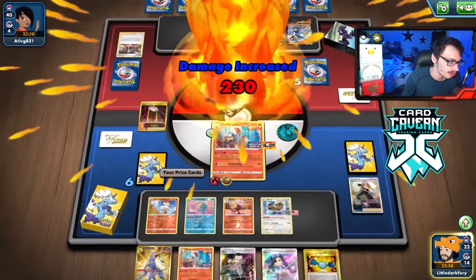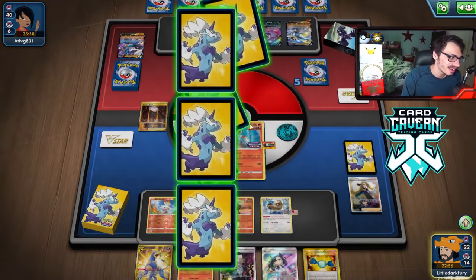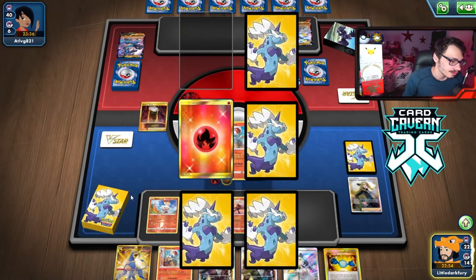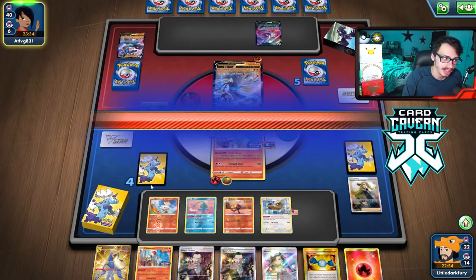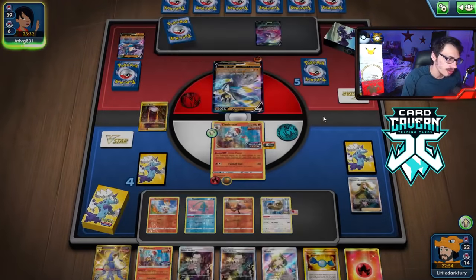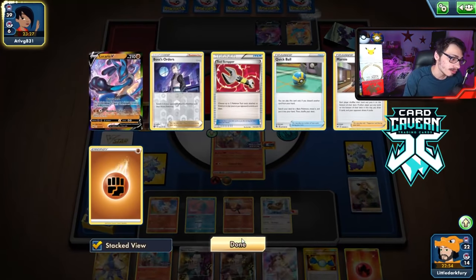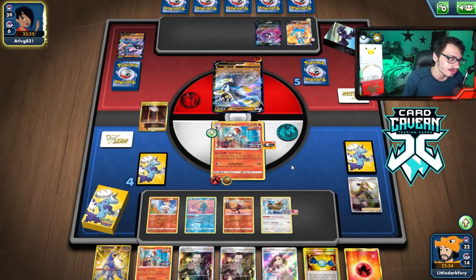We've got Rare Candy Cinderace for next turn too, which is balling. The knockout is achieved — Urshifu cannot KO my Cinderace in return. Good prizes — another Boss is useful. They could Rapid Flow my Manaphy this turn with a Boss, which would suck, but they're already down a Boss and they don't have it.